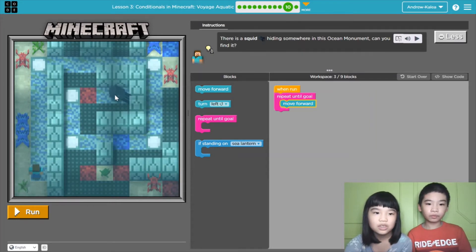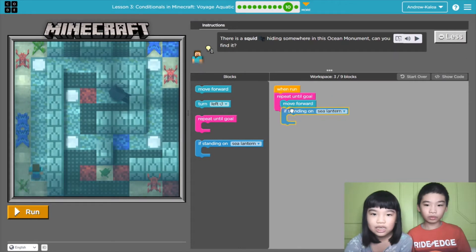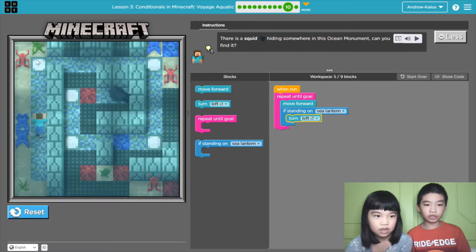If we get a squid and look right before, I didn't get anything. Then they are standing on the sea lantern, which is these. Let's try turn left, so it will turn the entire steps on the sea lantern.